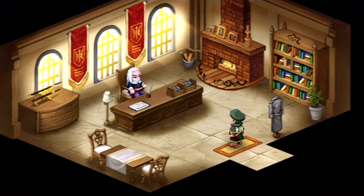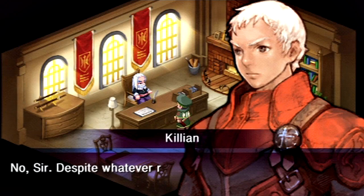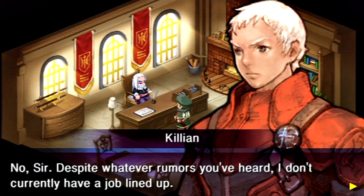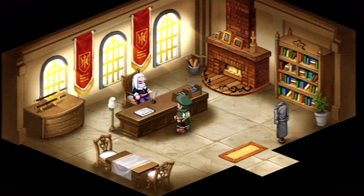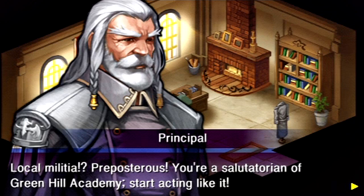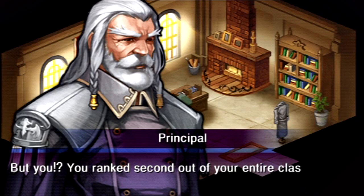Are you looking for me, sir? Killian — just the person I wanted to see. I wanted to talk to you about your future — do you have any plans? No sir, despite whatever rumors you've heard, I don't currently have a job lined up. I was gonna go back to my hometown — if nothing panned out, I thought I'd join a local militia. Preposterous! You're a salutatorian of Green Hill Academy — start acting like it! You ranked second out of your entire class — be proud of that!